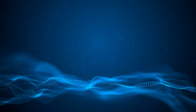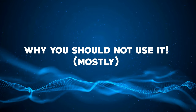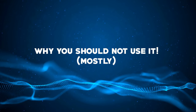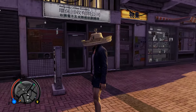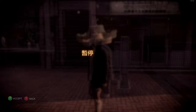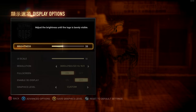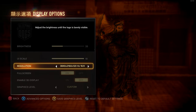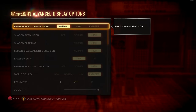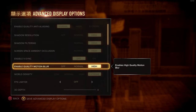Today we're going to discuss what SSAA is and why you should mostly not use it. We'll be using Sleeping Dogs as our example. For the first test, the game will run at 4K, 120Hz, with everything set to high or extreme. The anti-aliasing settings to note: high is SSAA times two, and extreme is SSAA times four.